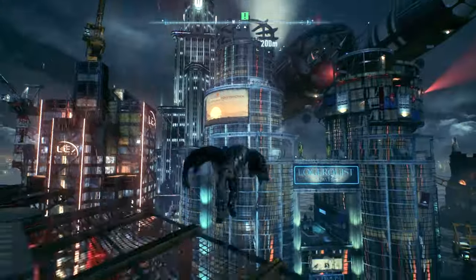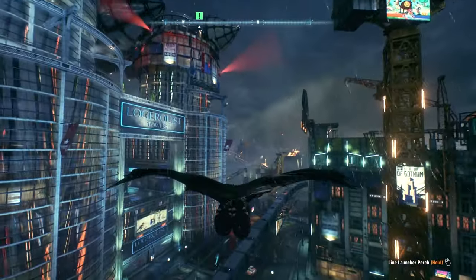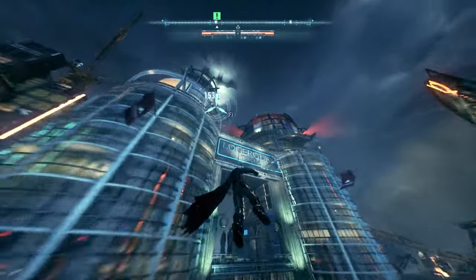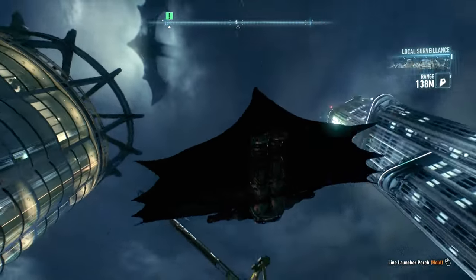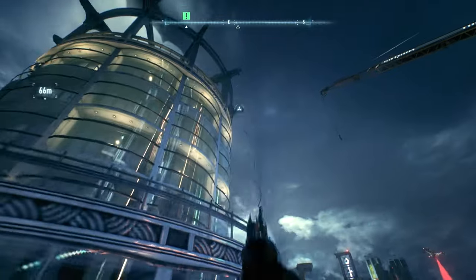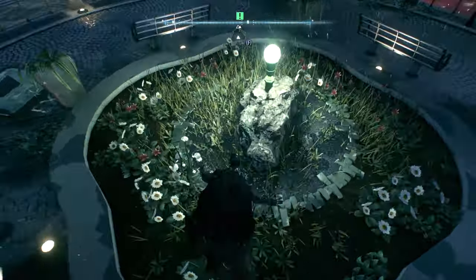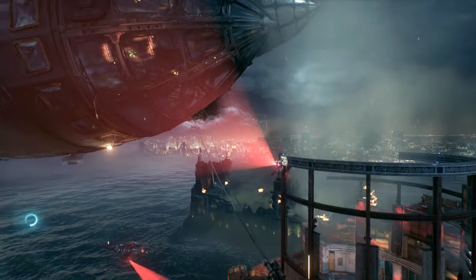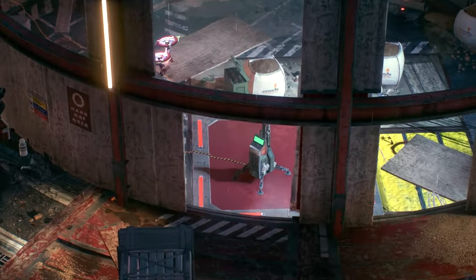Oh no, getting spotted, getting made. There's something there — he's looking. Do I need to get all the way up on top of this tower? It looks like I do. That looks like a nice little perch. Alright, that's where we're heading — the militia have captured Stagg's airship and set up a watchtower with sentry guns. Looks like it's controlled from that central command point — I need to take it out.